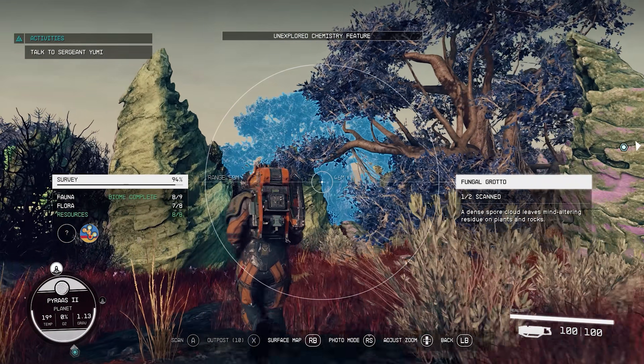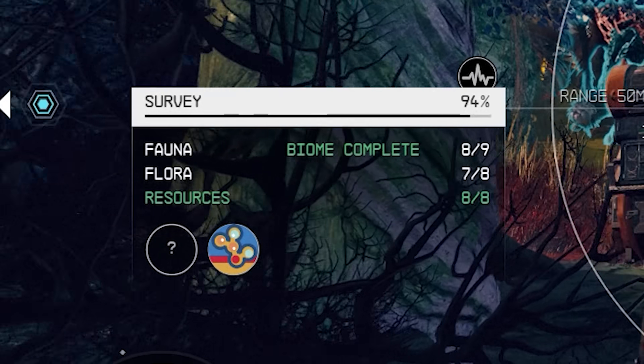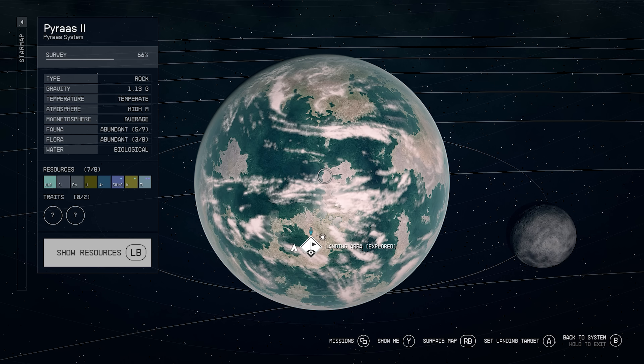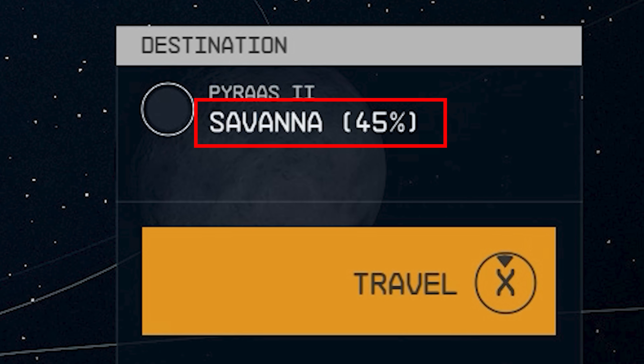You will notice as you check off flora and fauna on most planets before reaching the total number, you will find that it says in green text next to the uncompleted tally: biome complete. This means in this biome you have discovered all the available flora and fauna. In order to finish surveying this world, you will have to go into the planet map and look around the planet, select spots to see what biomes exist, and next to the biome name — such as wetlands, mountains, sandy desert, tropical forest, deciduous forest, etc. — you will see a percentage. If it isn't 100%, then there is more in this area to complete.